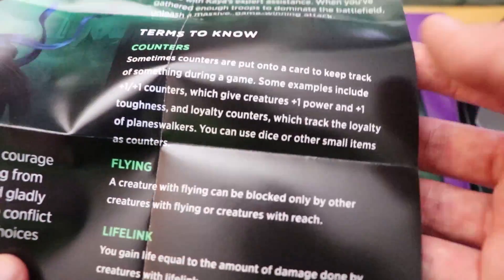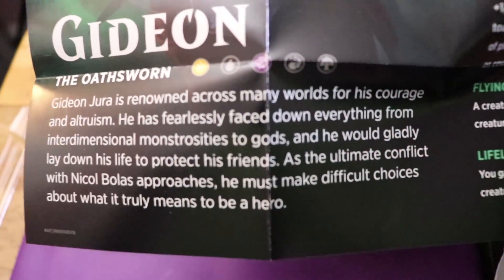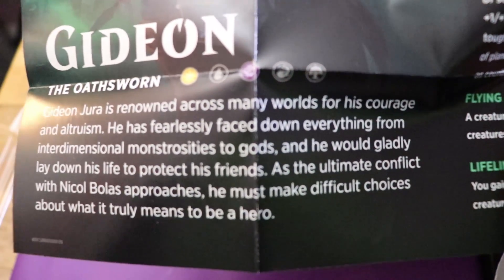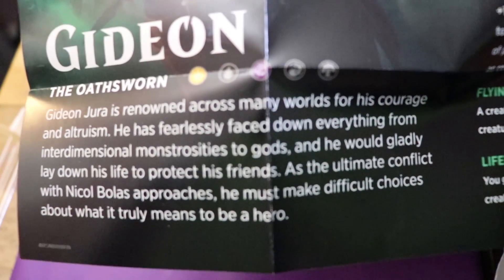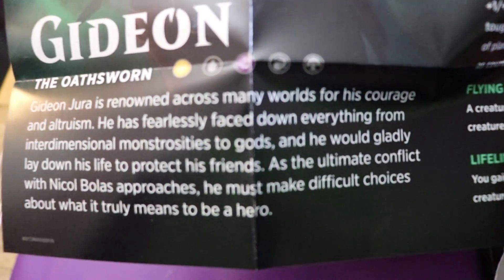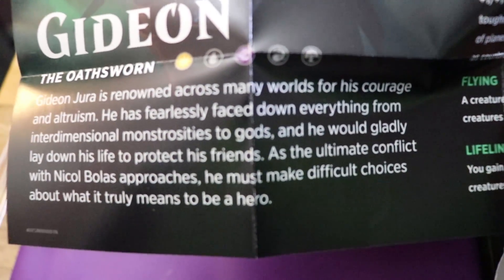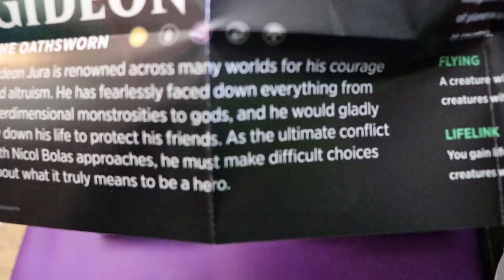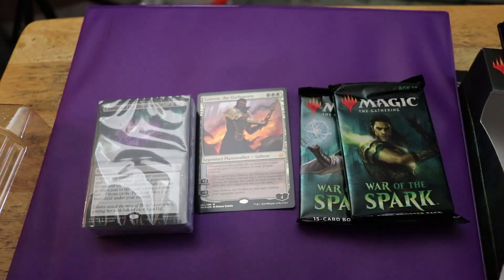It's got some terms to know — tells you what counters, flying, and lifelink are. Then down here, Gideon the Oathsworn — Gideon Dura — is renowned across many worlds for his courage and altruism. He's fiercely faced down everything from interdimensional monstrosities to gods, and he would gladly lay down his life to protect his friends. As the ultimate conflict with Nicol Bolas approaches, he must make difficult choices about what it truly means to be a hero. I don't think he really does have to make difficult choices — you just said he'd gladly sacrifice his life for his friends.